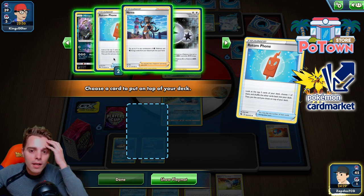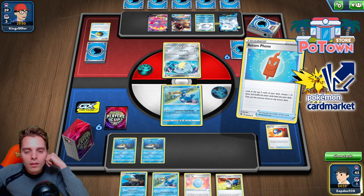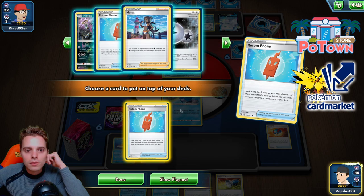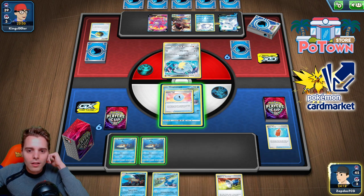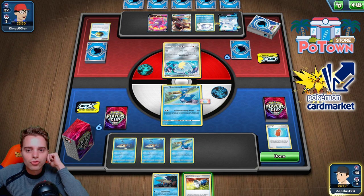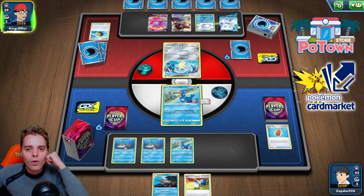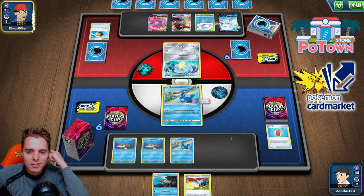Two abilities on the board. Rotom Phone on top. Lucky Egg, Cramorant. This is turning into quite the event here — we are dead drawing. No Jirachi, no Oricorio.